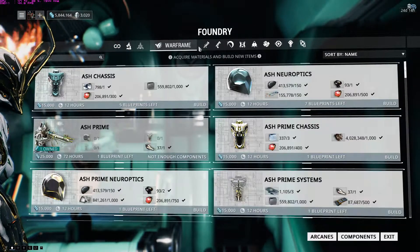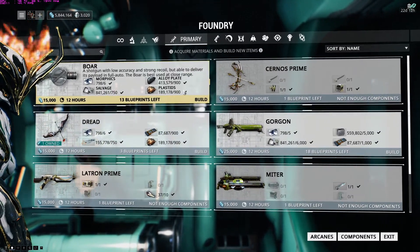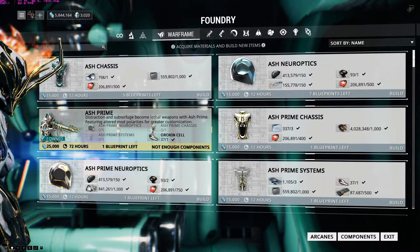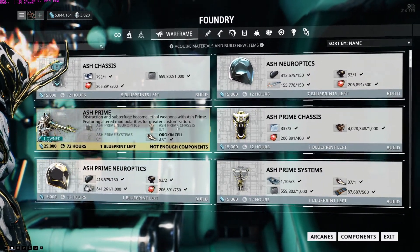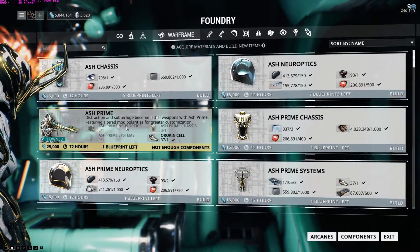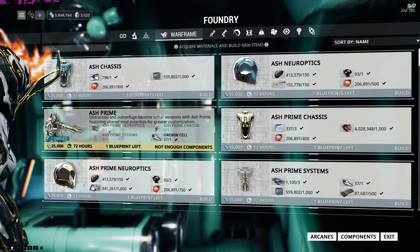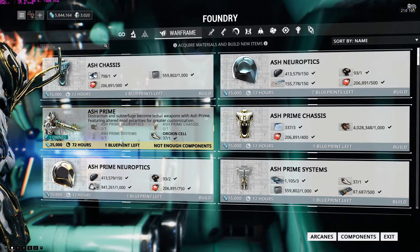This is where you build your items. When you start playing and you get a blueprint, for instance let's say you want to build a character — each character requires four parts. The blueprint tells you what parts you need. For example, Ash Prime: to build it I need Ash Prime Neuro, Ash Prime Chassis, Ash Prime Systems, and Orokin Cells.